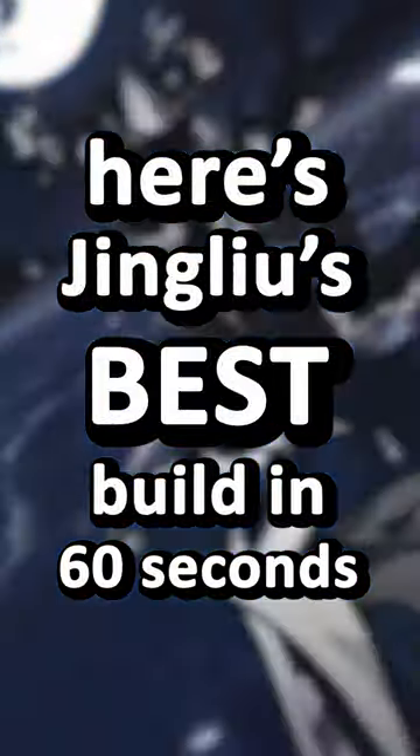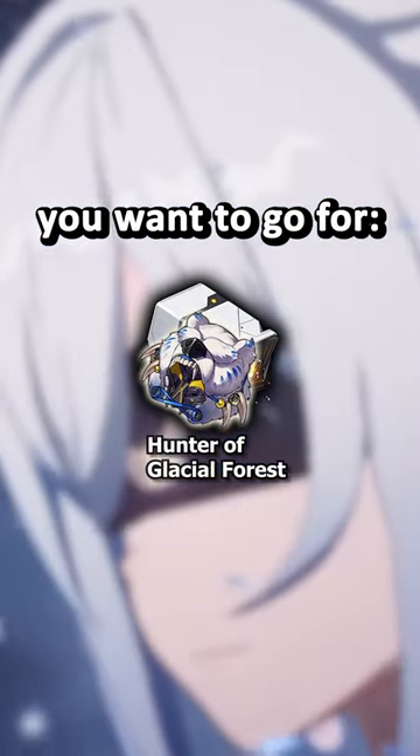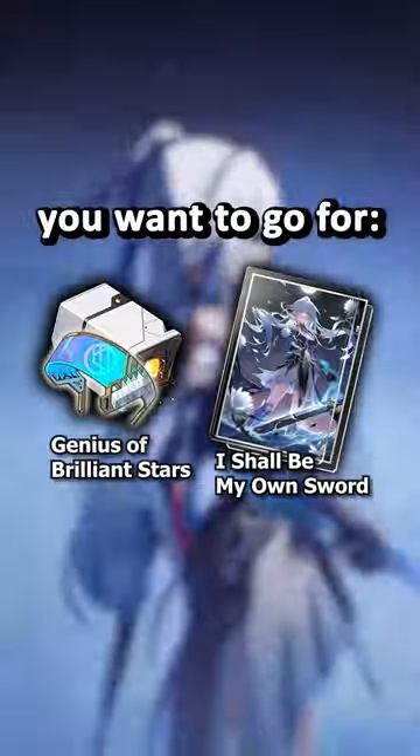Here's Jingliu's best build in 60 seconds. First of all, for your relics, you want to go for either the ice set or the quantum set, both of which are amazing options. The ice set is the general one, and the quantum set is great especially with defense-reducing supports like Pela or Silverwolf, getting even better with her signature light cone and against quantum weak enemies.